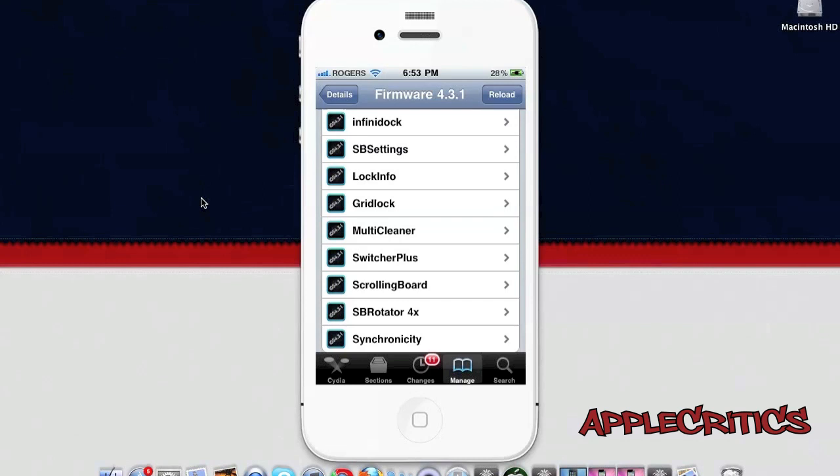Switcher Plus is a simple but useful Cydia tweak that enables fast app switching and multitasking directly from your lock screen. Simply double-tap the home button to bring up the multitasking bar and choose the app you want to launch without unlocking your device. It is recommended to use Lock Screen Dim Delay alongside this so your device doesn't auto-lock while you're using multitasking.